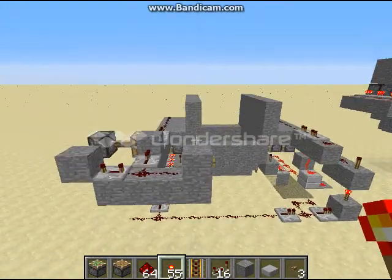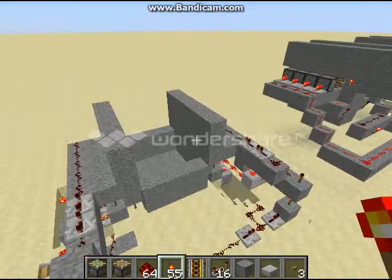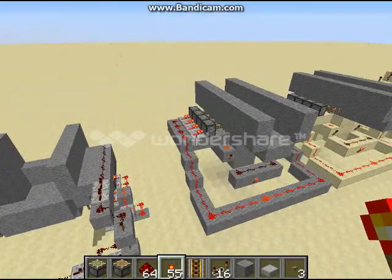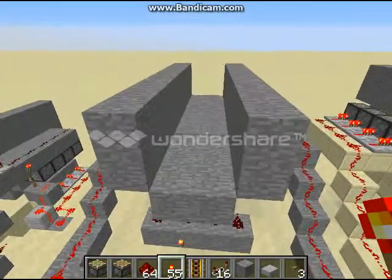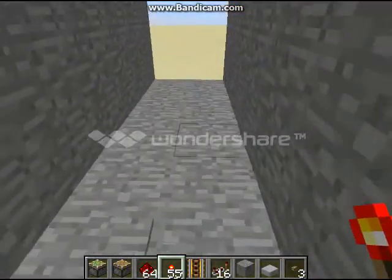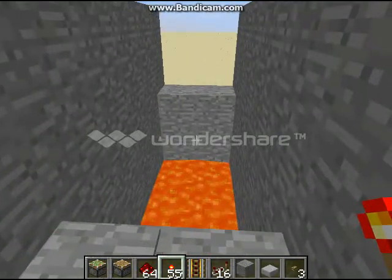Hello again everybody, SciFyGuy86 here with my newest creation. In the last video I did a redstone tutorial for a two-wide trapdoor. Now this is kind of an expansion of that, except instead of a single piston retraction,